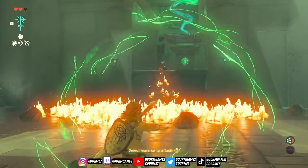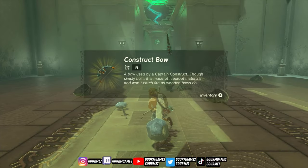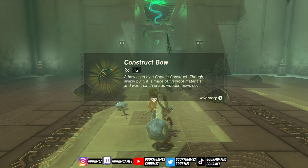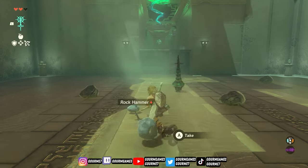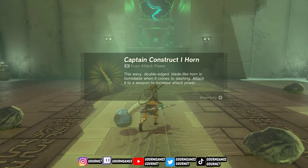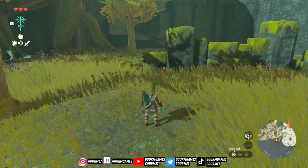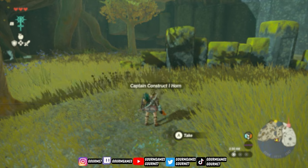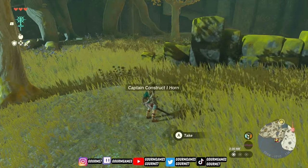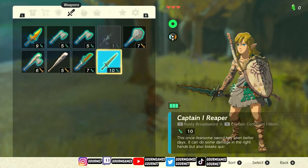Next up, when you're at the beginning of the game adventuring amongst the Great Sky Island, you'll come across the different soldier constructs. If you're unlucky but also lucky, you might come across a captain construct, and after defeating it you'll get the captain construct horn. Combine this with a stick or a rusty broadsword and you'll have yourself a captain reaper. This is my favorite on this list aesthetically — this sword looks amazing and packs a nice punch of 10 damage.